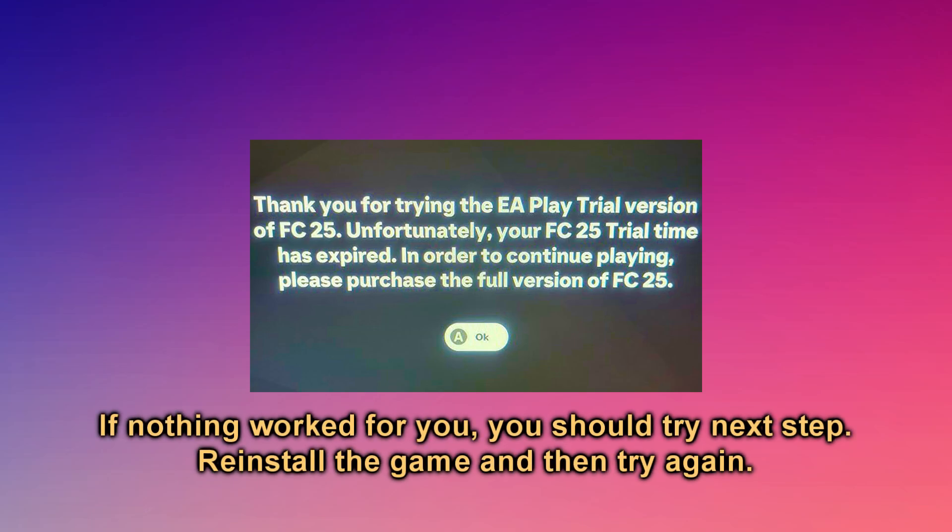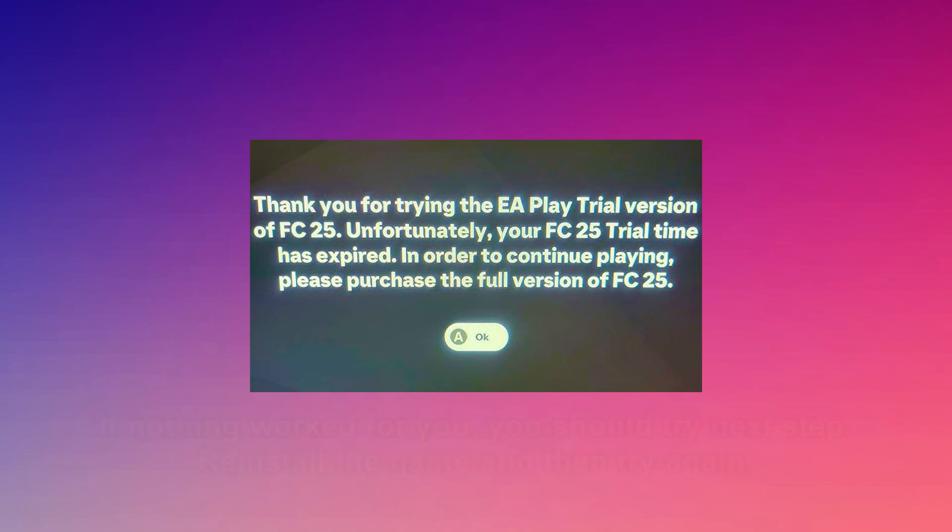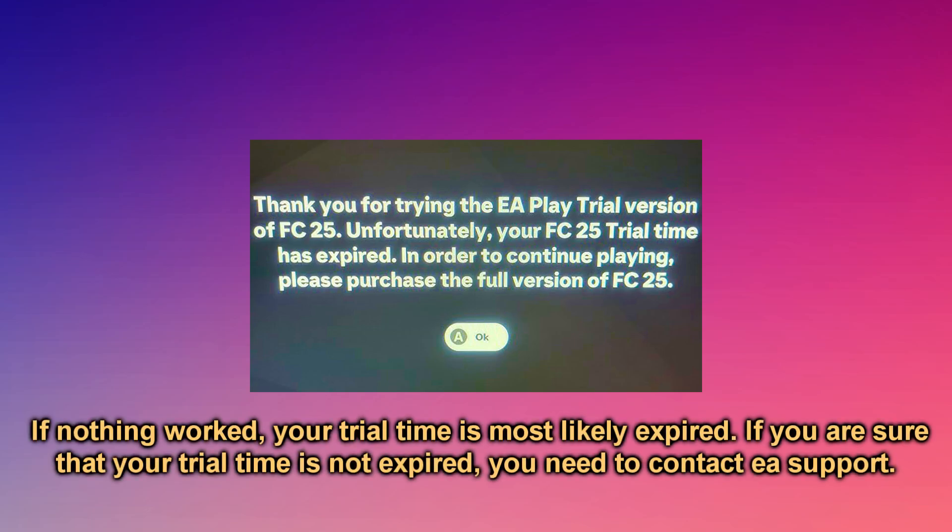If nothing worked for you, you should try the next step: reinstall the game and then try again. If nothing worked, your trial time is most likely expired. If you are sure that your trial time is not expired, you need to contact EA Support.